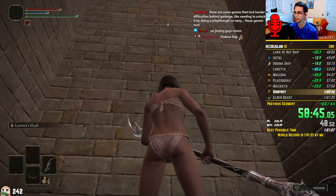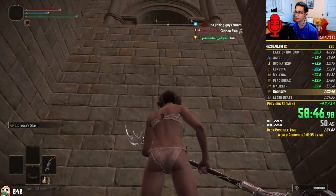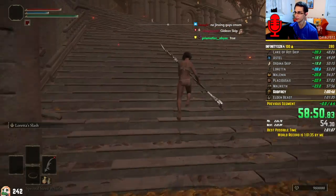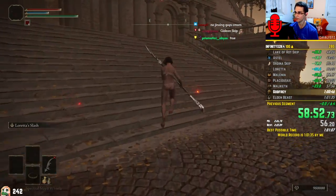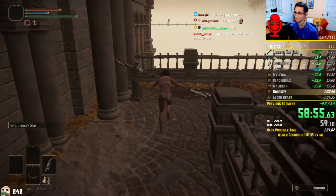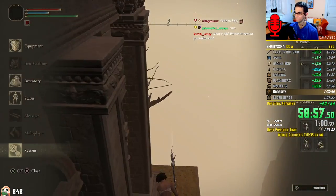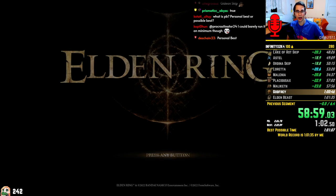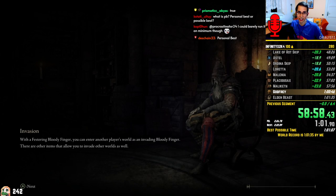As I'm approaching the last few bosses, Gideon stands in the way. Killing him would be very quick with the pizza swap, but he talks an insane amount after his death, so it's actually faster to run around the arena and skip him. For that, I use a little misplaced branch collision, followed by the skill of Loretta's sickle. This way, I can scale up to the roof of the building Gideon is in and continue directly to Godfrey.